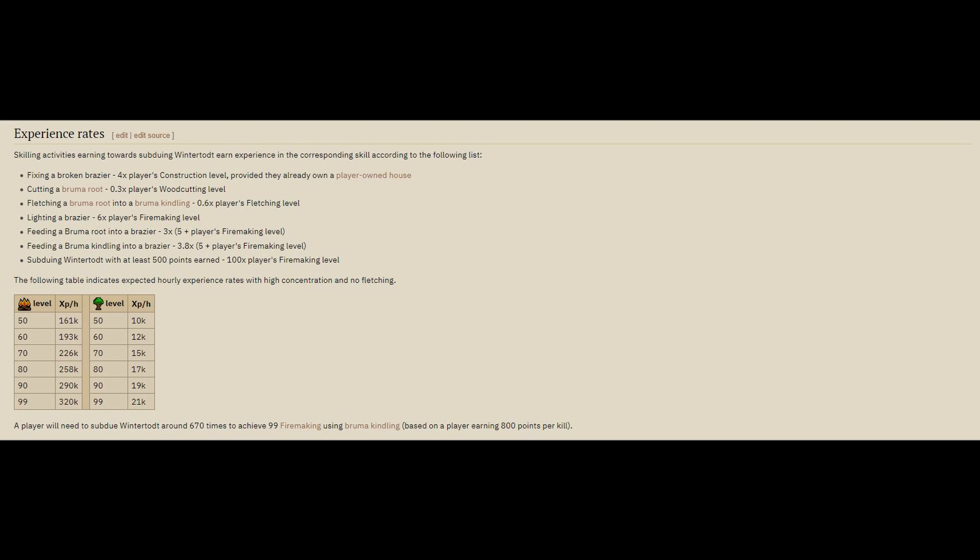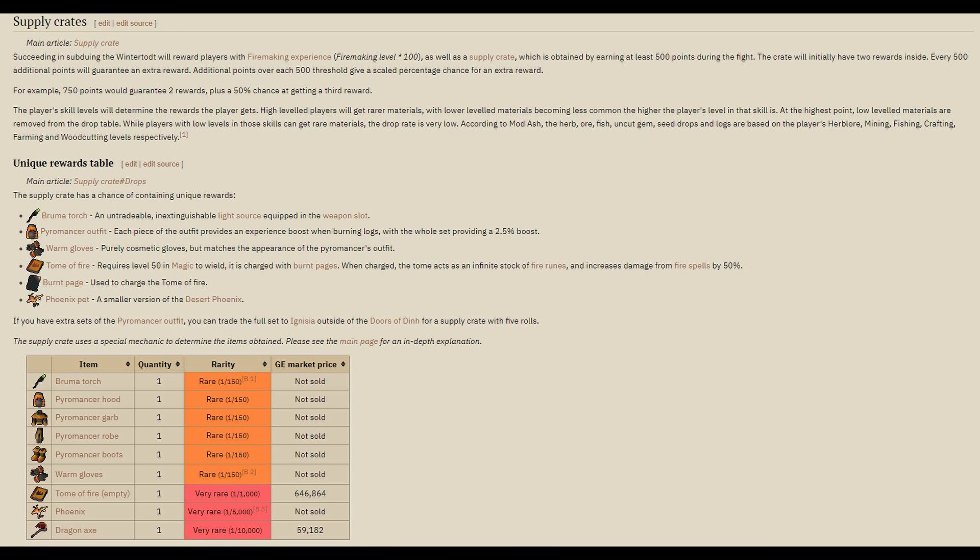Now let's talk about the most important part: the loot. For every 500 points you get in a game, you receive one supply crate. If you get over 1,000 points in a game, you don't get two supply crates — instead you get higher chances on the loot table, so you get more loot out of the one crate. For example, 750 points would guarantee two rewards plus a 50% chance at a third reward. Some of the notable unique drops include the Broom of the Torch — untradeable, an inextinguishable light source held in the weapon slot — as well as the Pyromancer outfit and warm gloves.